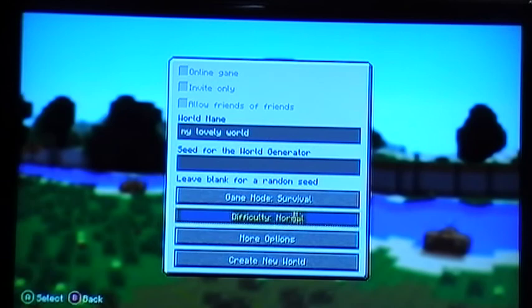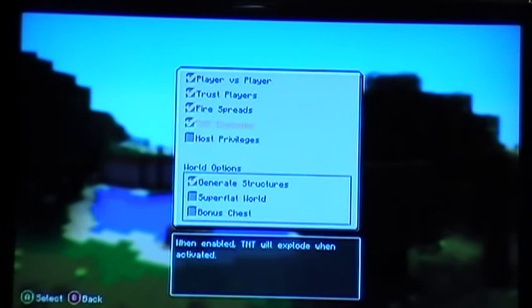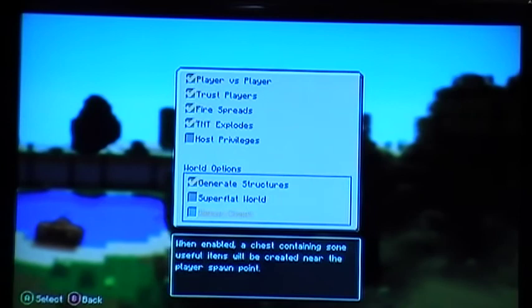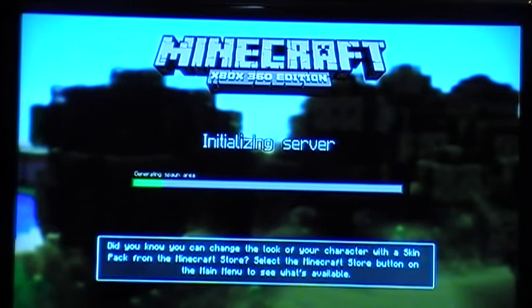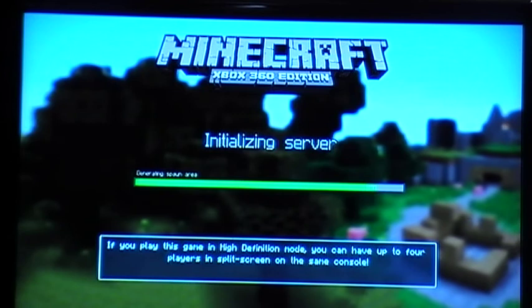You can also have the game on peaceful, easy, normal, or hard. I'm going to have it on easy. More options — you can have it play versus player, fire spreads, TNT explodes, hostile mob damage. Yeah, and the other ones are just ones that help you, which you don't really want. Let's get this little cute cottage built.